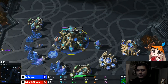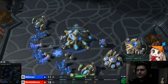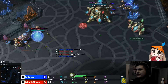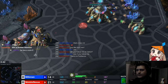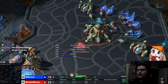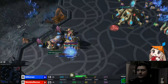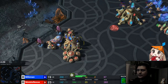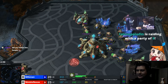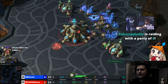Now we got seven probes here, and we're at 15 with two gases — 16 now. So there's a big difference right now in our production. Pretty much what I'm doing is I'm going into a Stargate play. So I'm getting my Cybernetics Core right away. I have my probe right here — this probe, I gotta get an expansion. I don't really use this as a main base; this is more of a mining base. These are just mining bases, and this is my real base right here.